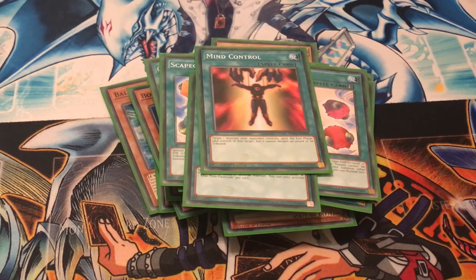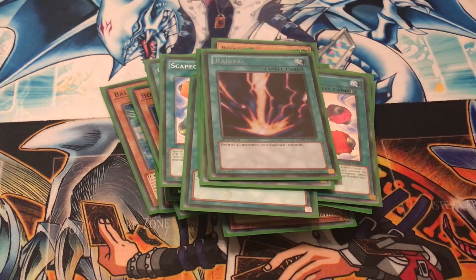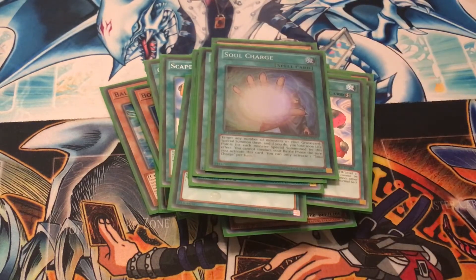One Mind Control: if you're going second, just snatch an opponent's monster, use its effects, use it for a link summon — it's fantastic. One Dark Hole: just remove stuff you don't like. Same point with Raigeki: just get rid of stuff your opponent has that you don't want to see anymore. One Soul Charge: bring back cards, go into more links, and just extend your plays.